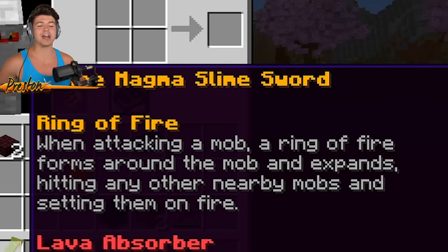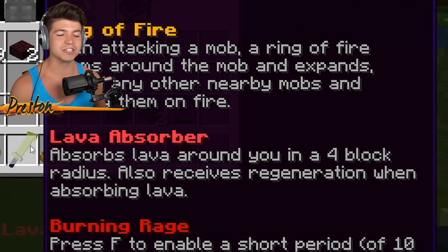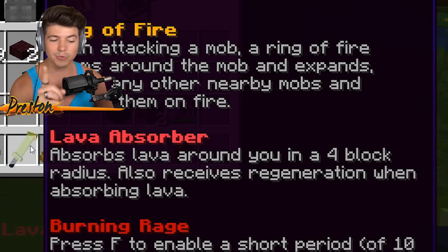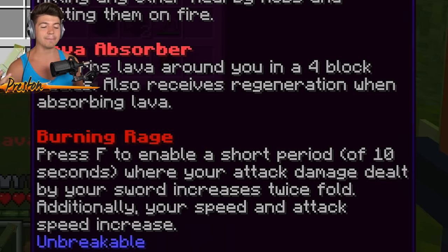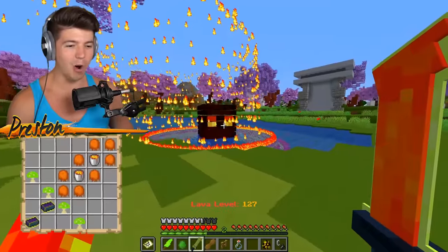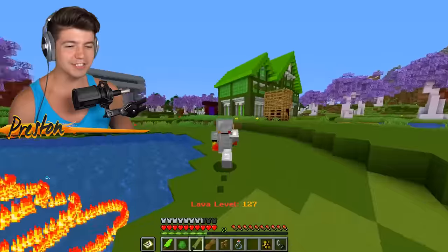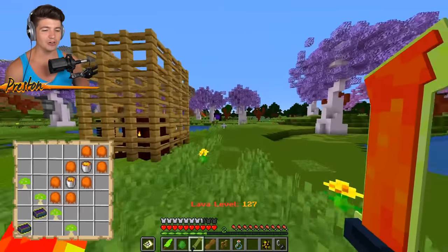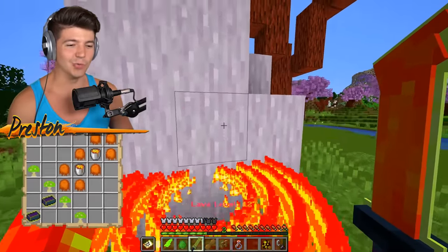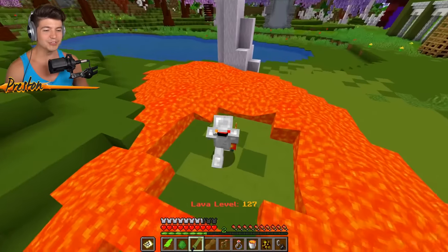When attacking a mob, a ring of fire forms around the mob and expands, hitting any other nearby mob and setting them on fire. Lava absorber absorbs lava around you in a four block radius, and also receives regeneration when absorbing lava. Then you've got burning rage - press F to enable a short 10-second period where your attack damage dealt by your sword increases by double. The ring of fire - that might be the coolest sword effect we've ever seen in all of Minecraft! Holy guacamole, that ring of fire is a very large ring! Activated burning rage - look at this, we have speed! Look how fast we are - we just one-shot that entire cow! We gotta test out the lava absorption - I'm absorbing lava!